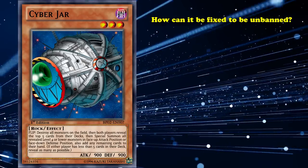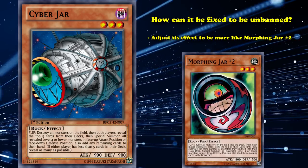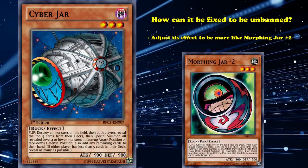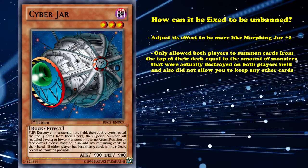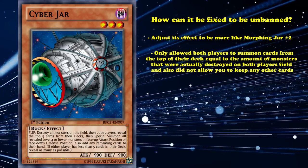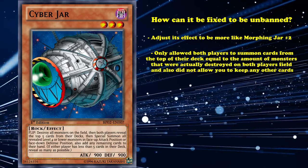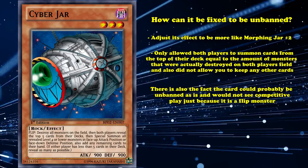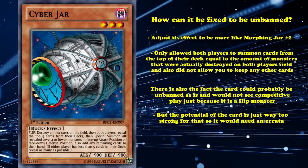How could they fix Cyber Jar to make it unbanned? They could adjust its effect to be more like Morphing Jar #2, which was another jar card that was banned and eventually taken off the ban list because it wasn't as powerful and was mainly used in inconsistent loops. Morphing Jar #2 can shuffle all cards on the field back into the deck, then you have the potential to summon cards equal to the amount that were shuffled back. So if Cyber Jar instead only allowed both players to summon cards from the top of their deck equal to the amount of cards destroyed on both players' fields, and also didn't allow you to keep any of the other cards, it could probably be unbanned. There's also the fact that this card probably wouldn't see competitive play as-is, which should show you something about how unviable flip monsters are. But the potential is just too strong, so it would need an errata.